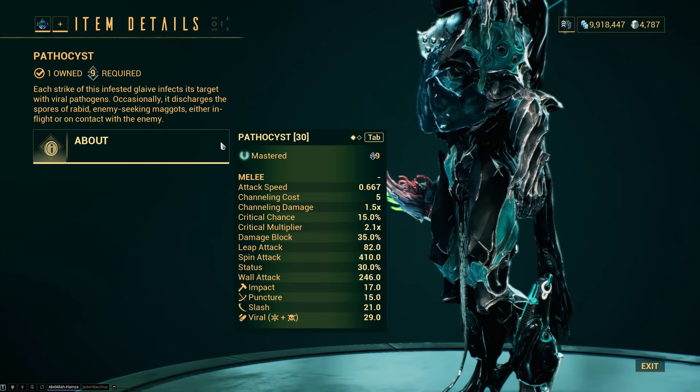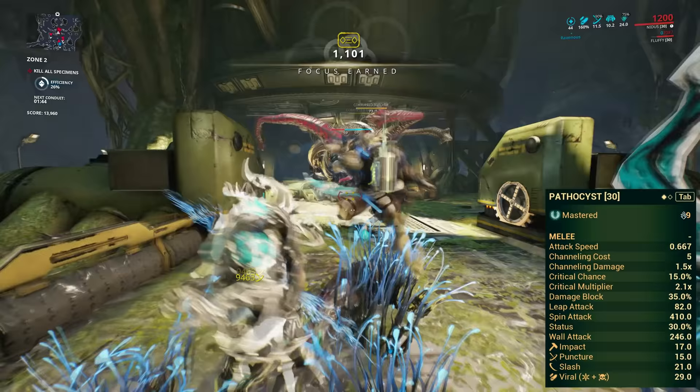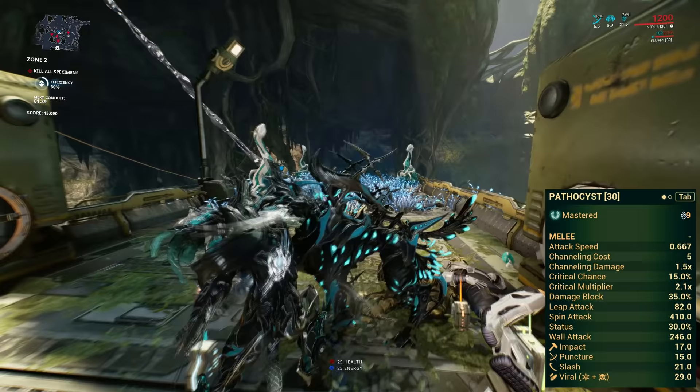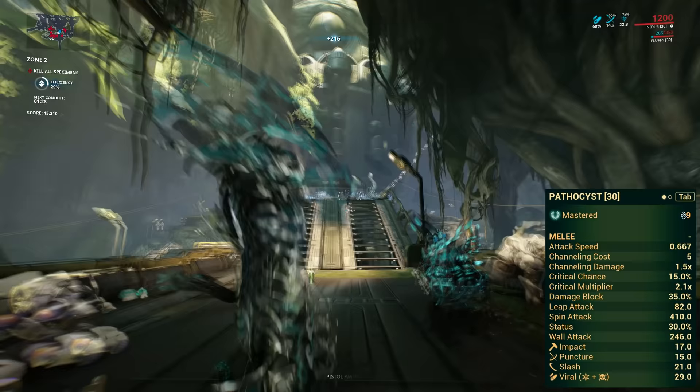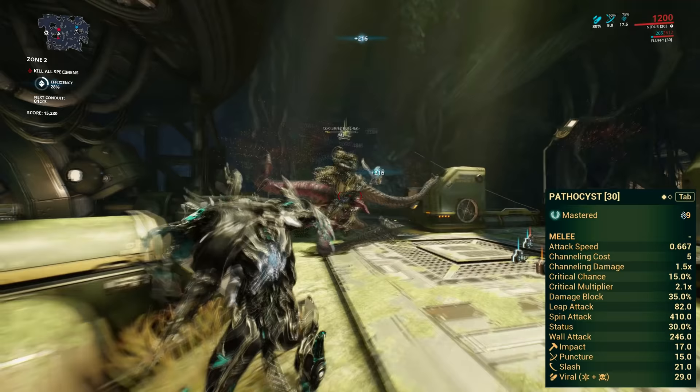The Pathocyst requires at least Mastery Rank 9 to use. It does 82 damage with a normal hit, 285 damage with a throw attack, or 785 damage with a charge throw attack — that's quite a lot. The damage distribution is mostly viral followed by slash, with decent amounts of impact and puncture as well. The weapon is pretty slow with an attack speed of 0.667, and it has a decent 15% crit chance with a slightly above average 2.1x crit multiplier and a really good 30% status chance.